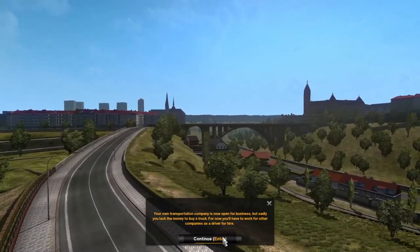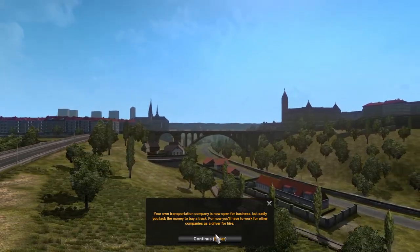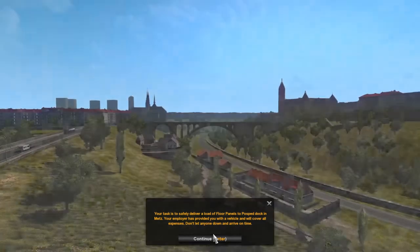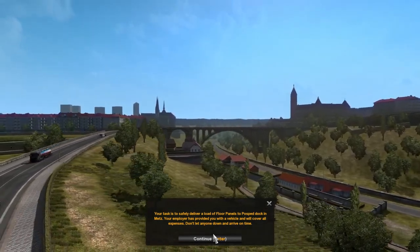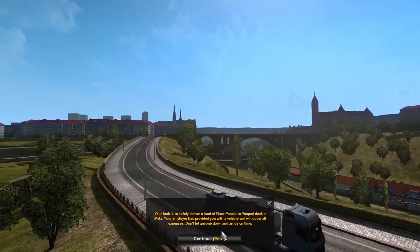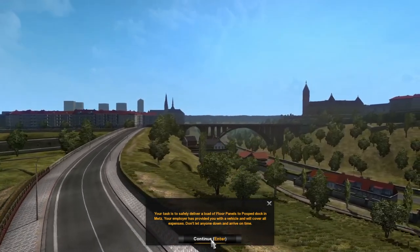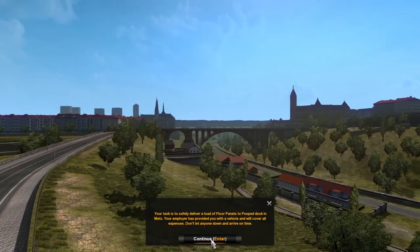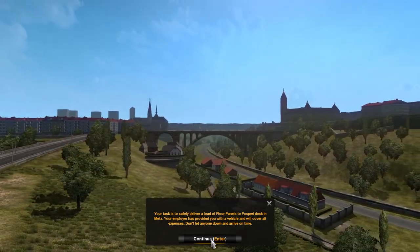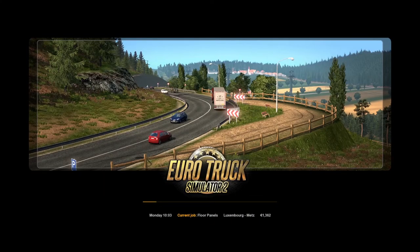'Sadly you lack the money to buy a truck' — true in real life as well as in the game. 'For now you'll have to work for other companies as a driver for hire.' Your task is to safely deliver a load of floor panels to Pospid Dock in Metz. 'Don't let anyone down and arrive on time.' — Wait, that phrasing is a bit odd; if you arrive on time you'll let someone down? I think they mean don't let anyone down, arrive on time. SCS Software is from the Czech Republic or somewhere in Europe, so English isn't their first language — it's technically correct, just a little weird.